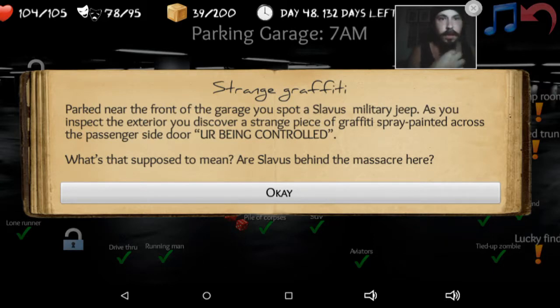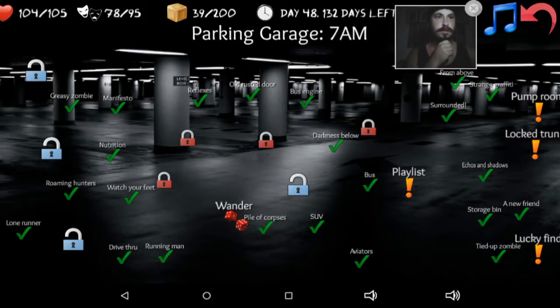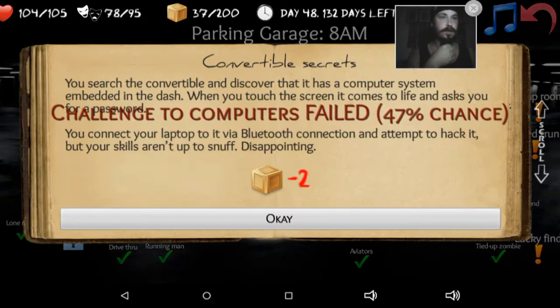Strange graffiti. You park near the front of the garage and spot a Slavish military jeep. As you inspect the exterior, you discover a strange piece of graffiti spray-painted across the passenger side door: 'You're being controlled.' What's that supposed to mean? Are the Slavish behind the massacre here? Maybe. I like the music in this game, by the way. It's really good.